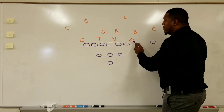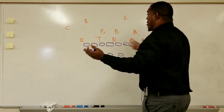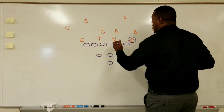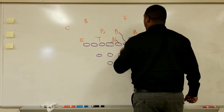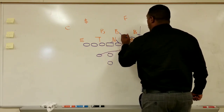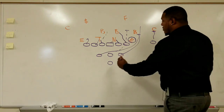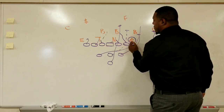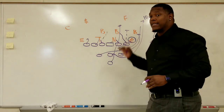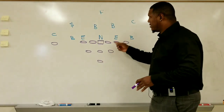They have a 4-3 look with a tilt five technique, which tells me this guy is a spill tech going inside, trying to make everything flow outside — he has no contain responsibility. For the Ravens, this is easy money because they're going to read that defensive end. The ace block comes down working to this defender, there's a combo block working to the linebacker, and when this back comes through, the quarterback reads the end. If the end takes the cheese, Jackson's out of there — 10 yards or more. That's how they've been taking advantage of the even front this year, though the Ravens have had success versus the odd front as well.